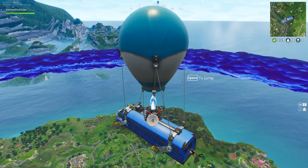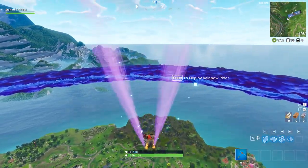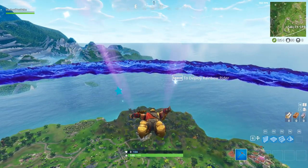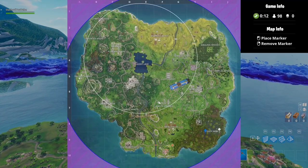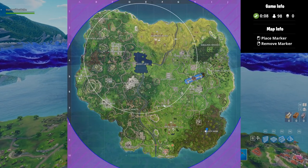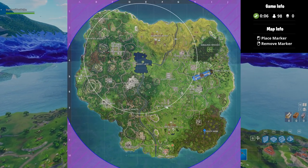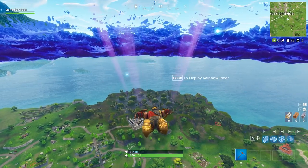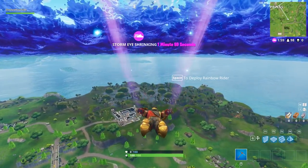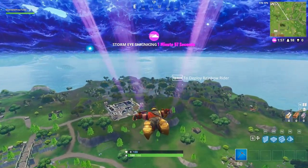Okay, so as you can see I'm in the Battle Bus right now heading to Moisty Mirror. I'm going to throw up my map so you can see where we need to land. Anywhere around this area works, but I've found that the spot where I'm placing my marker is probably the best location to start off at — I believe there are around four chests just in that one location.